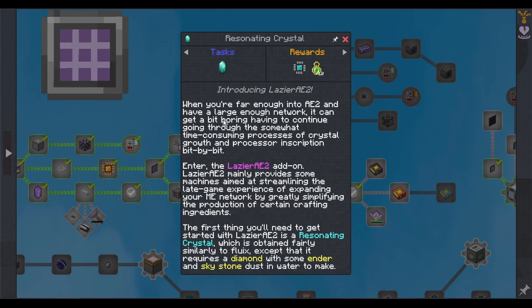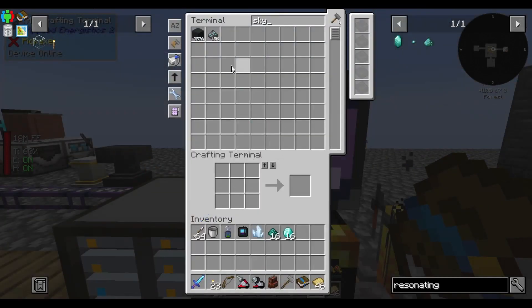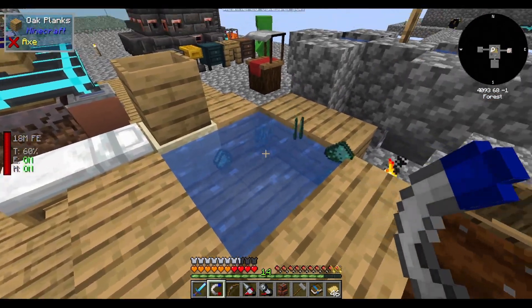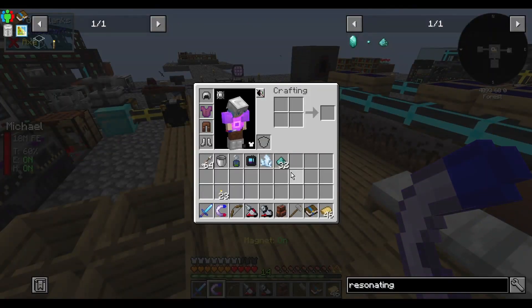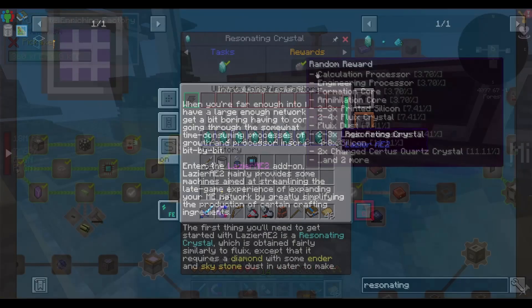Resonating crystal. When you're far enough into AE2 and have a large enough network, it can get a bit boring having to continue through the time-consuming process of crystal growth and processor inscription bit by bit. Enter Lazer AE2, an add-on that provides machines aimed at streamlining the late game AE2 experience by greatly simplifying the production of certain crafting ingredients. The first thing we need is a Lazer AE2 resonating crystal, which requires a diamond with some ender and skystone dust and water — or an enrichment chamber. Ender pearls into dust. I hope I have enough skystone — 15k! Throw it into water, then dust. Enrich, enrich, enrich, enrich. Done.